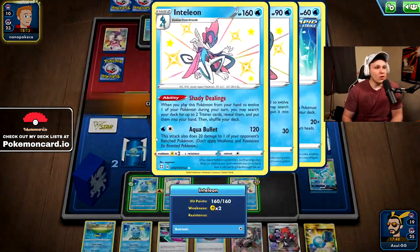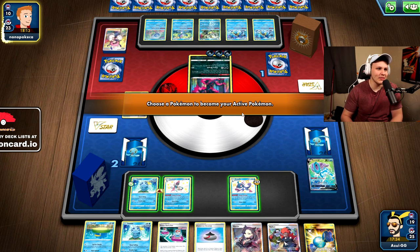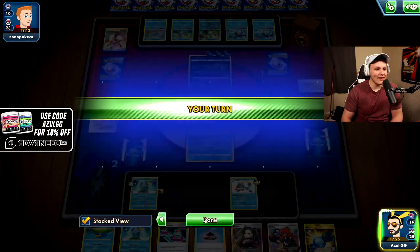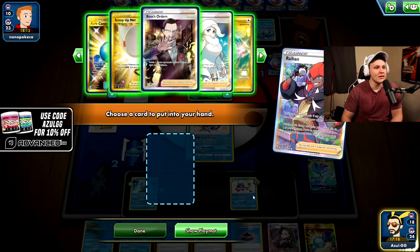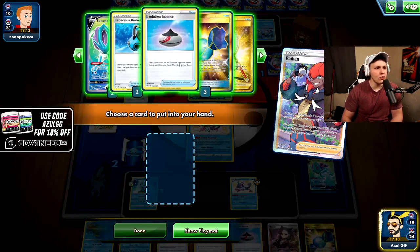We could still get a Cross Switcher play — maybe an Aqua Bullet on a Drizzile. But wait, we have to Raihan. This feels so bad. Without Quick Shooting we couldn't pressure Sableye or the Castform. It all comes back to that initial mistake of discarding my Quick Shooting Inteleon — I didn't really mean to, I just started playing cards and ended up in that spot. It probably wouldn't have made a massive difference overall, but the extra Sobble in play was definitely good. Who knows if it would have changed the outcome.